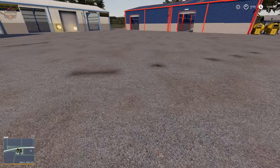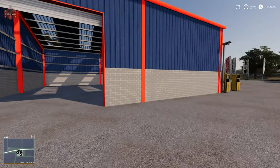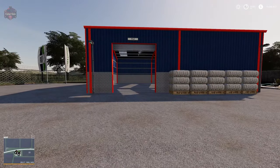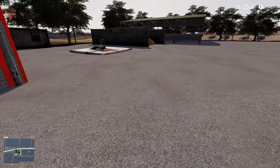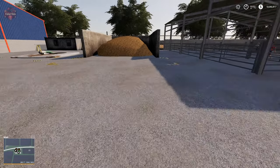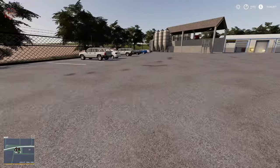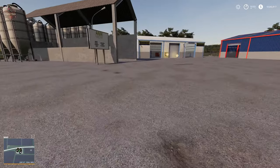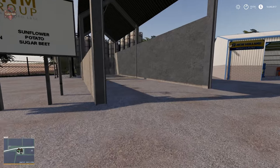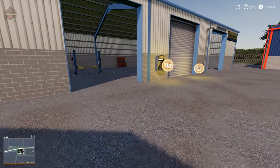Here we are at the shop. We have our bale sell point and our wool and cotton sell point. Here we can purchase slurry and manure — not where we sell our excess, that's where we buy. Here's where we can buy our animals from the animal dealer. One of the three grain sell points on the map is the ANM Group — taking wheat, barley, soybean, corn, sunflower, potato, and sugar beet — and it's a back-in sell point. We have our shop icon and buy/sell/customize pair on the inside.